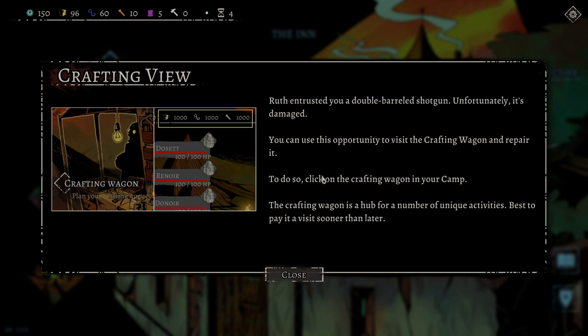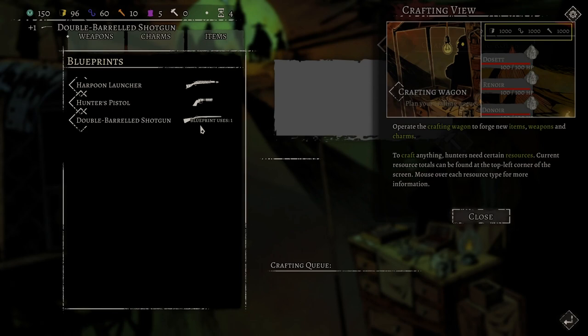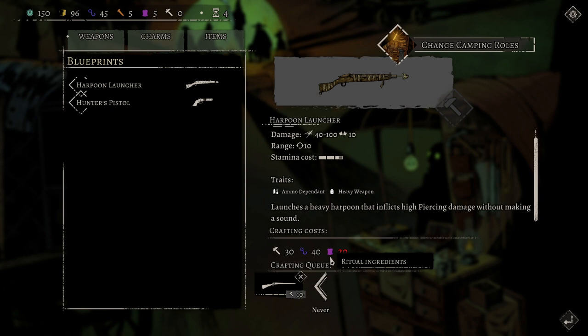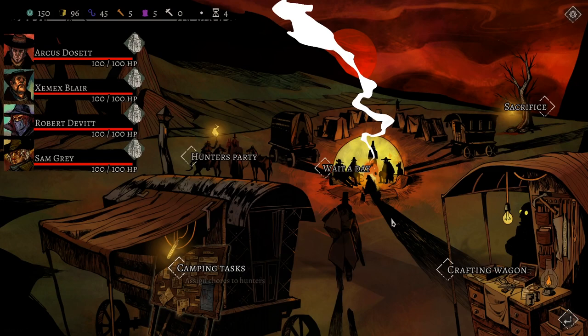Root trusted me with the double-barreled shotgun, though unfortunately it's damaged so we need to craft it. Let's go to camp, set up a crafting task for the double-barreled shotgun, and also queue a Heartlance — a heavy weapon that inflicts high piercing damage without making a sound. Because we're crafting, we have to wait a day. Robert will craft since he's good at it, I'll guard, the rest will rest. Actually XMX can craft too, so I'll rest — the leader needs sleep.